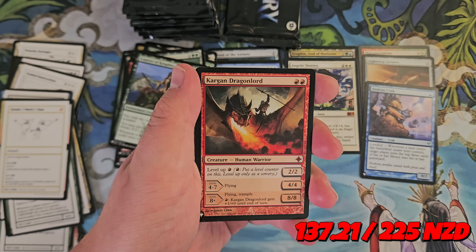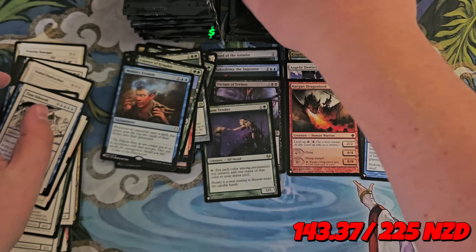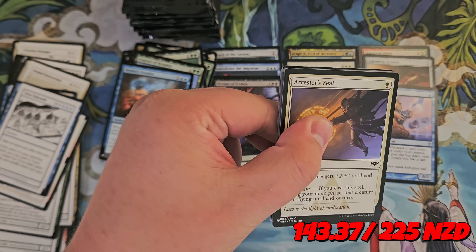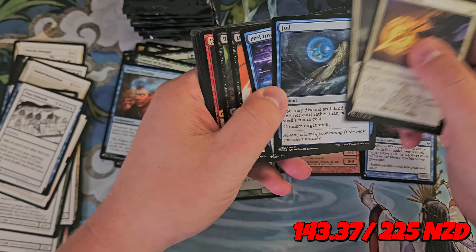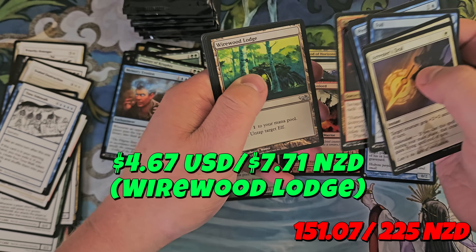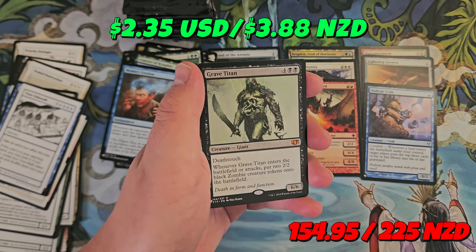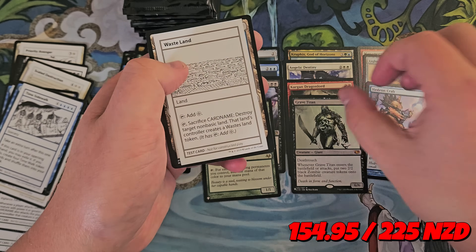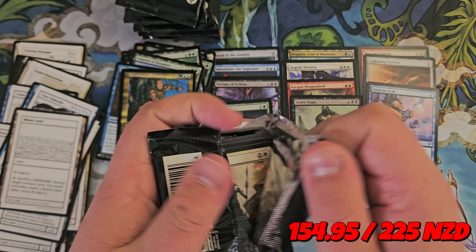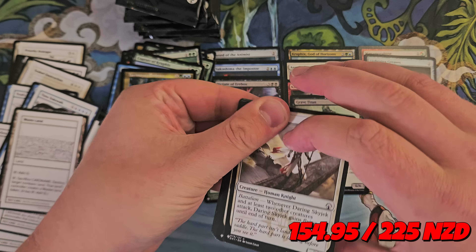Hotsuit — there we go. Kargan Dragonlord is a mythic, and Memory Erosion. Foil — Foil might be a little something. Yavimaya's Embrace, Grave Titan — Commander 2014 version — and Wasteland. Not Wasteland. Wasteland! How are we doing value-wise? I mean, we've got a few bits and pieces, but I'm not sure it's quite enough yet.